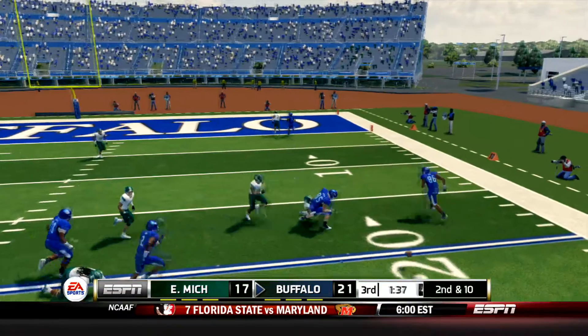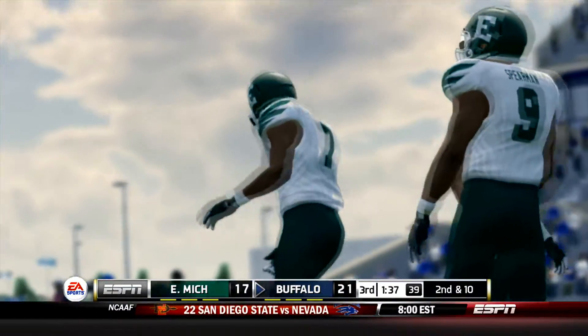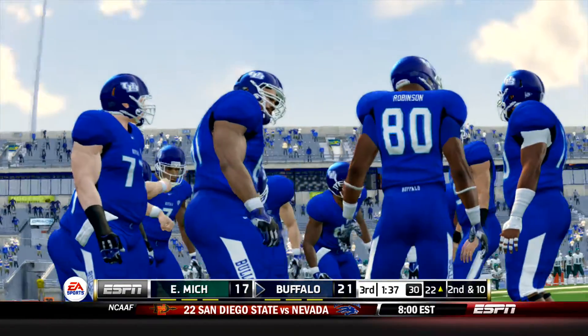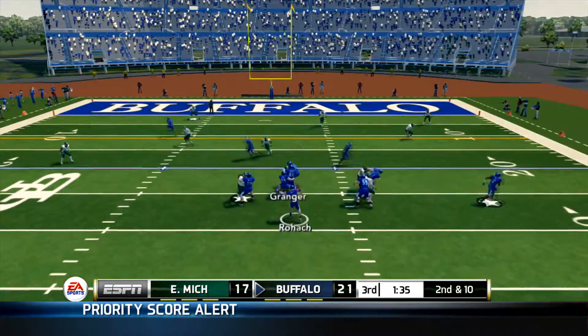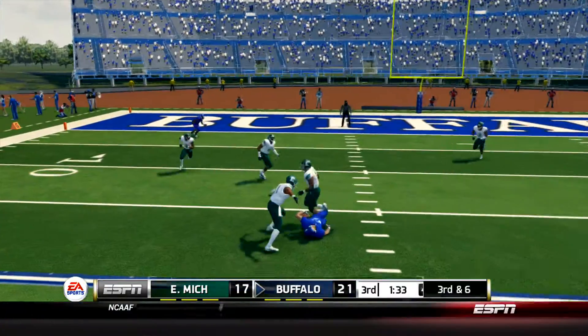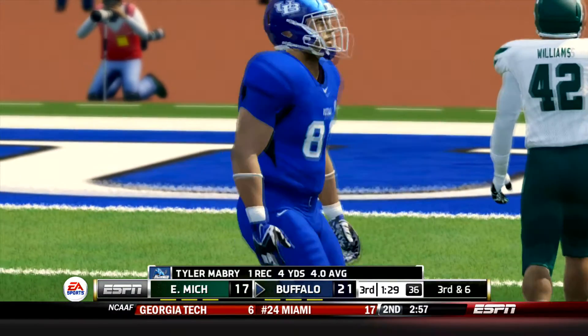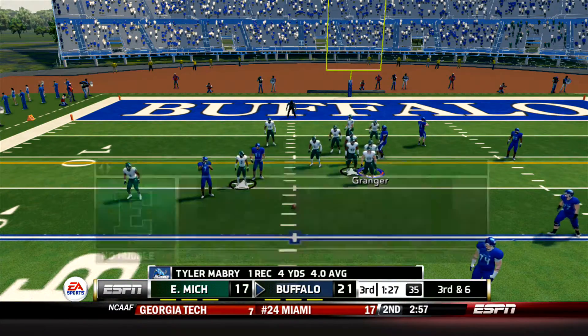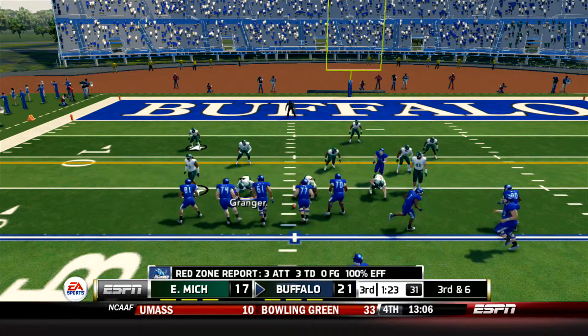Rohach takes the snap on first, he's going to dump it off trying to get it to Mason Shrek. This time he's well covered and had no chance to haul that one in with Calhoun draped all over him. Don't want to double team a tight end because it sets up a lot of other men to be open. This time it's Taylor Mabry the backup tight end who hauls that one in. And it's going to set up a big 3rd down for the Bulls. 3rd and 6 from the 17.